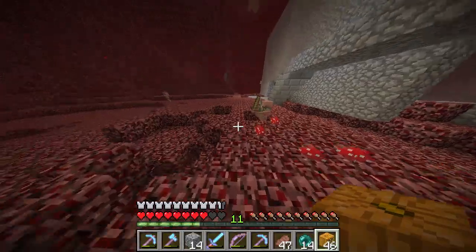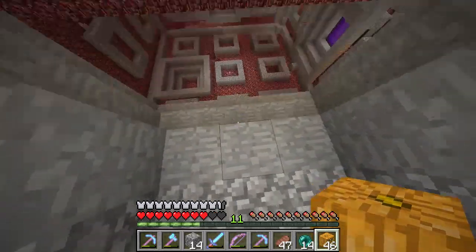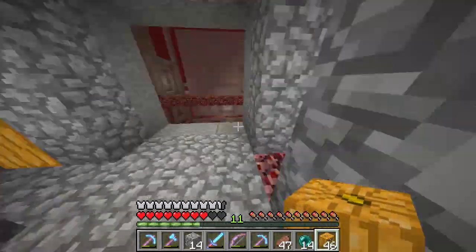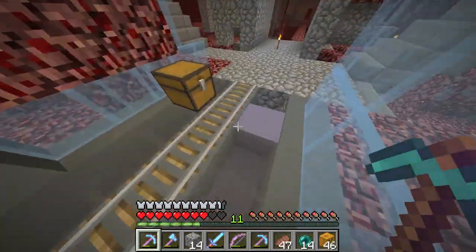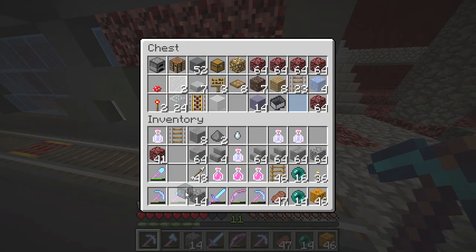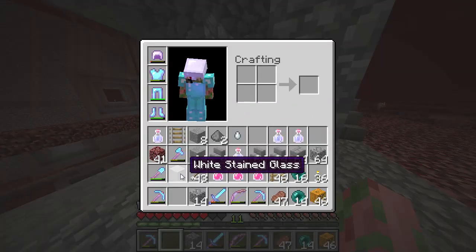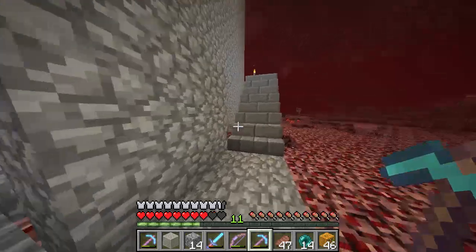Maybe I shouldn't work on the tunnel design just yet. Before I start adding glass, we need to make it safe from the ghasts. I want something nice and recessed, and if we put some gray stained glass there — I may have taken some from somewhere. Let's see what the gray looks like versus white. I think the gray is going to do a good job blending in with the stone walls. Anyway, I think it's time to close this thing in — but that'll be next time.